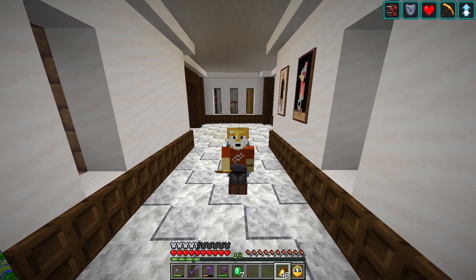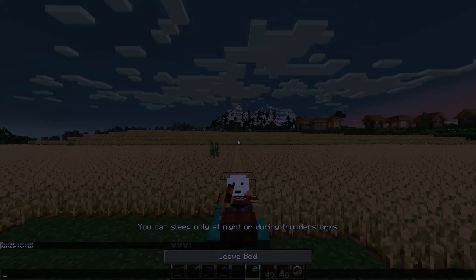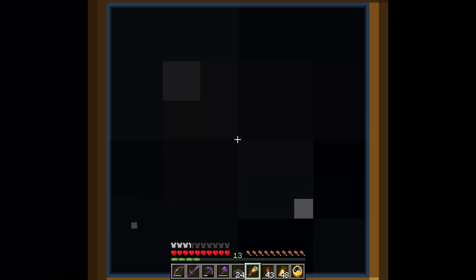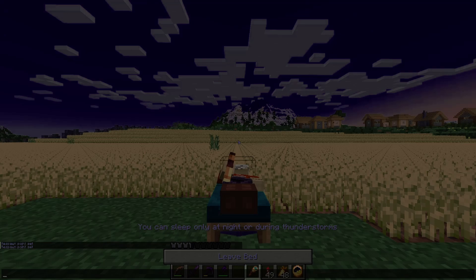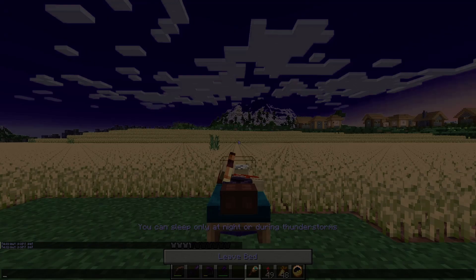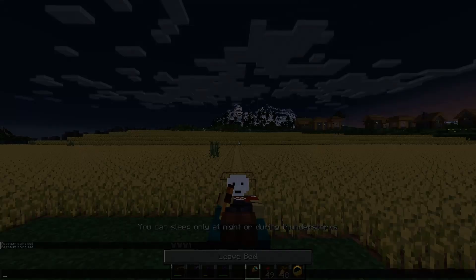We're not going to do it right here — we're going to go to a different location. But first, Randon Thoughts with Razor Randon. Do you ever lay back, look up at the night sky, think to yourself — is there anything else out there? Do you ever look up and say to yourself, hello, is there anybody out there? And if there is, do the aliens like pineapple on pizza? Do you ever stare up and look at a star and think that? Yeah, me neither.